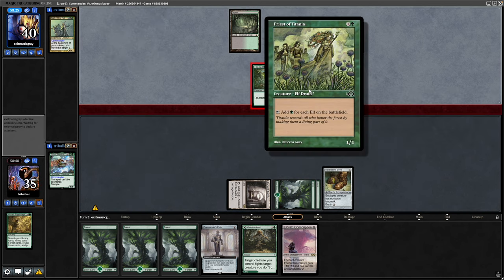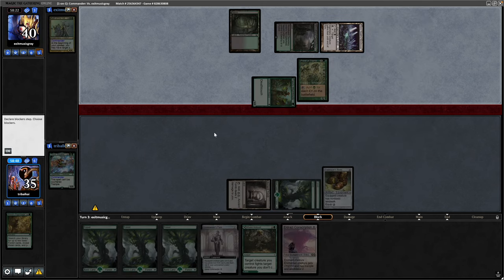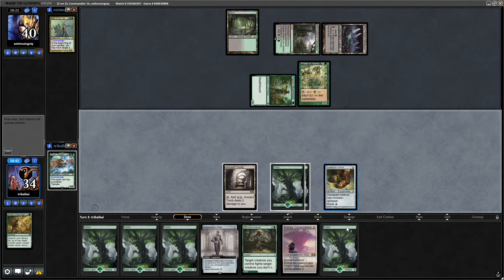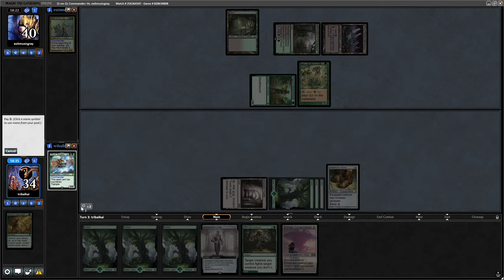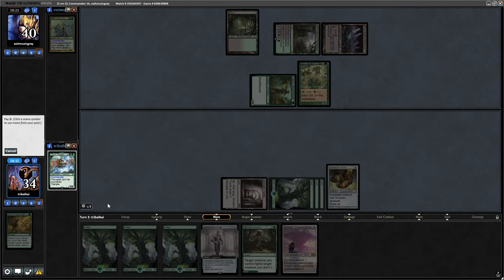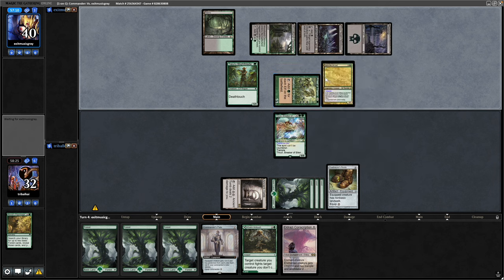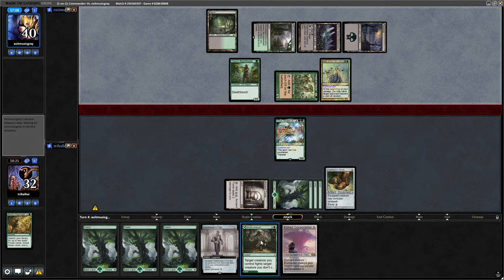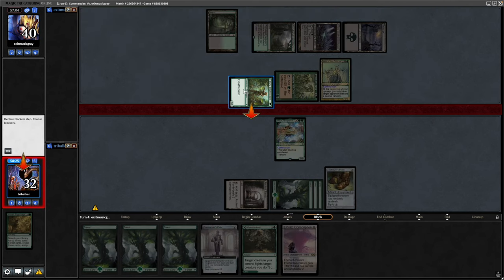Priest of Titania for the elf player, and we also see a Shizo. Pecking us again with the death toucher. Only three cards left in hand over there, and we draw into another forest. So it's definitely the Throne we play here — turn-three, five-mana Throne isn't terrible. And now thanks to the Priest of Titania, our opponent's not going to struggle getting Nath into play.